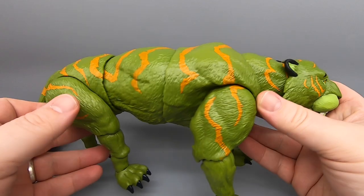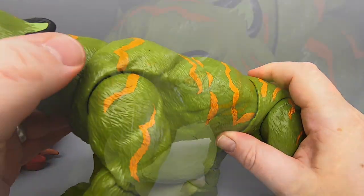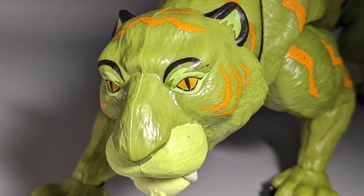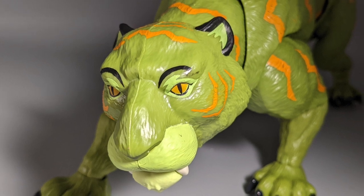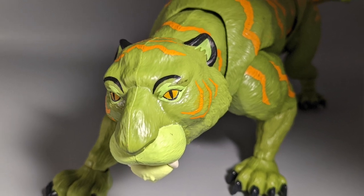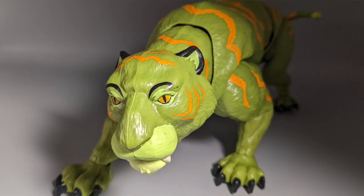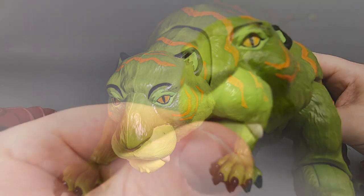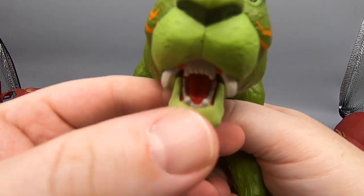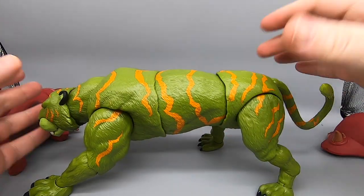As we take it off, we can see Cringer in full effect. Very nice looking paint job — tiger stripes on here, very cool looking. He poses pretty well; you can get all kinds of cool poses on him, much better than with the Origins figure. I was actually disappointed with the posability on the Origins figure. This one, on the other hand, is much much nicer. You can have him standing up and roaring or getting down in a stance. You can open and close the mouth — all that great stuff. Look at the different pieces here that give it all this great posability.